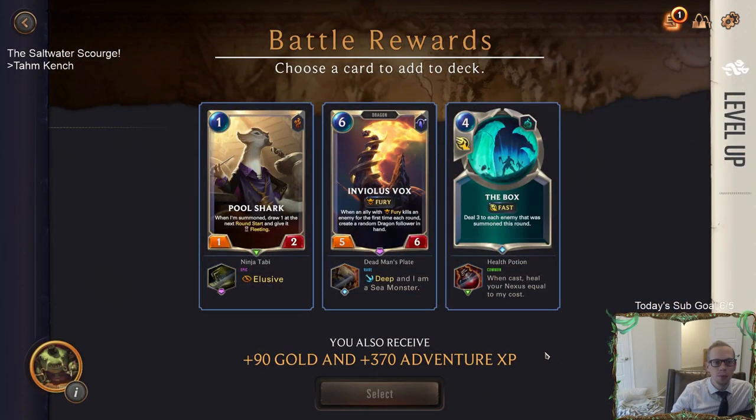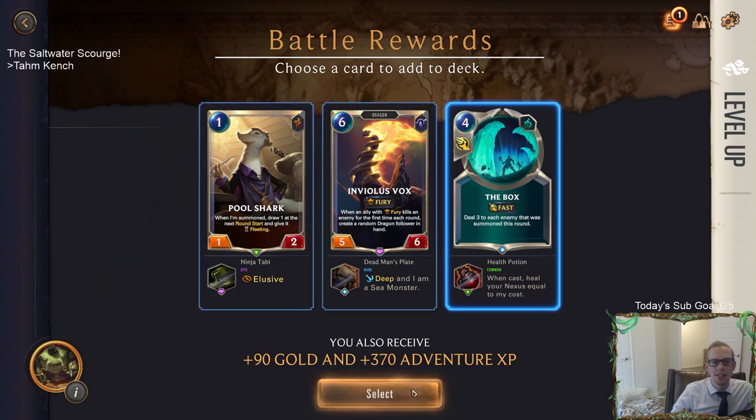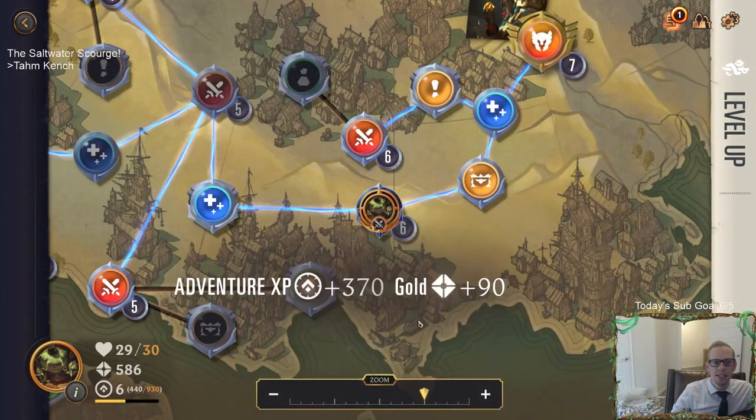Choose a reward. Inviolus Vox could be a Sea Monster. Heal your Nexus equal to my cost - we're going to do that with the Boxtopus. We have lots of units already - let's just have something defensive, just in case something crazy happens. Also heals the Nexus. Let's go ahead and get that one.